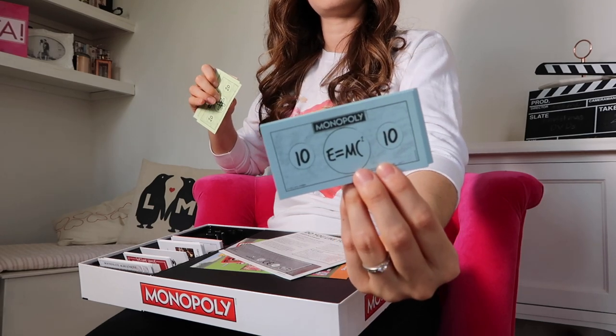So here's the money and they've all got different signs on. The ones has got the radioactive sign, the fives have got Leonard's glasses, and the blue ones — which is the tens — have got E equals MC squared, which is the theory of relativity. Everything I learned that's really clever tends to come from my husband Liam, or Big Bang Theory.